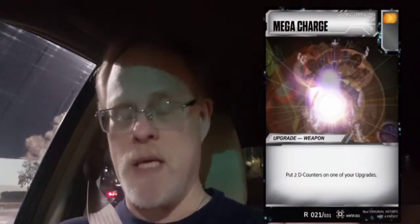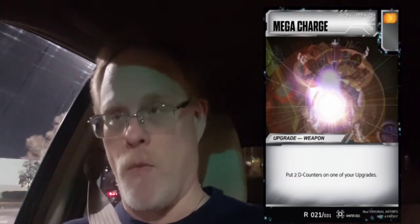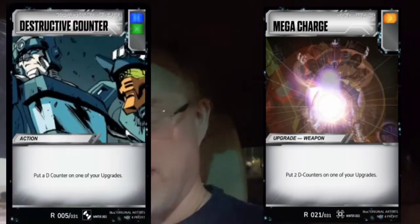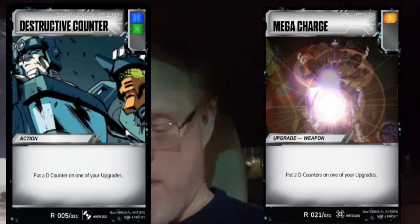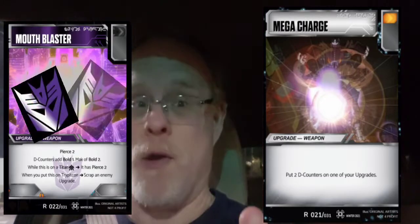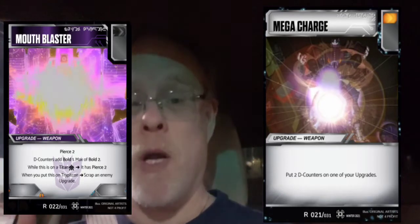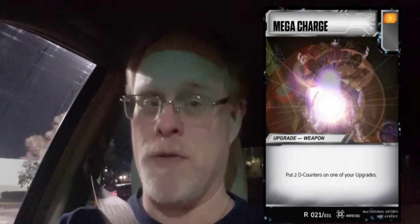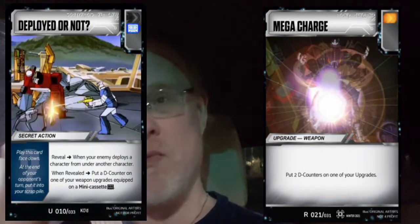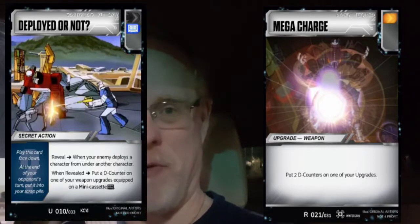Mega Charge — I call it Destructive Counter, that's the action card that is blue-green, so you can get that on the flip. Well, Mega Charge is orange — no green. You cannot get this on the flip. What does it do? It allows you to put two D-Counters on any upgrade. Deployed or Not can only put the counters on a weapon, and that card was specifically made for Mini-Cassettes, but anybody can use that secret action.